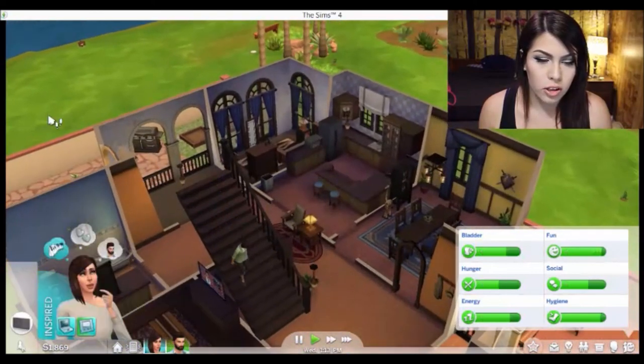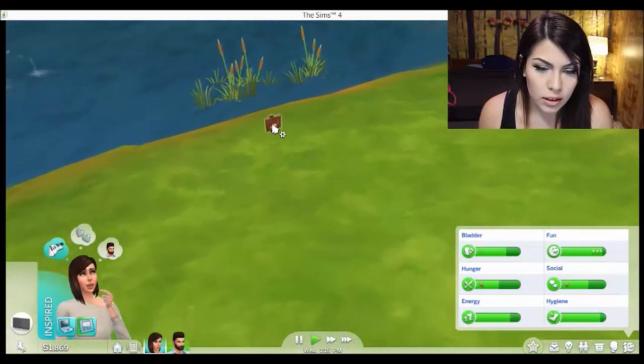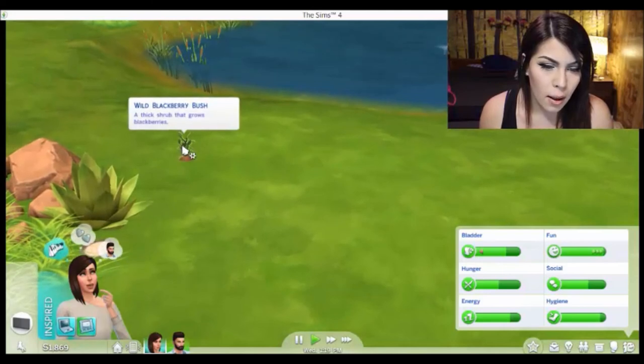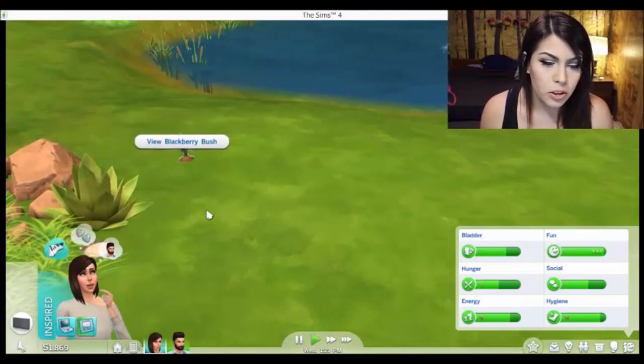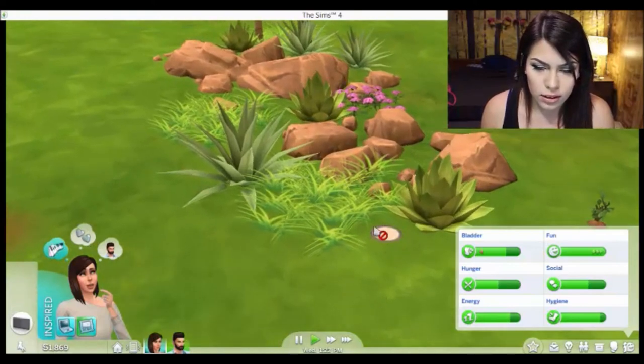And then I'm going to have her check out the backyard and see what's here. That's cute. What's this? A blackberry bush. Oh, you can't do anything with that.